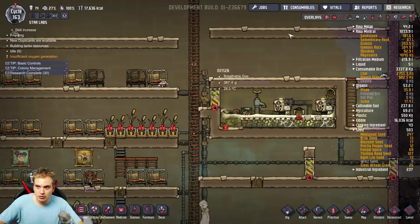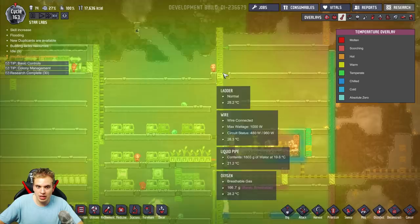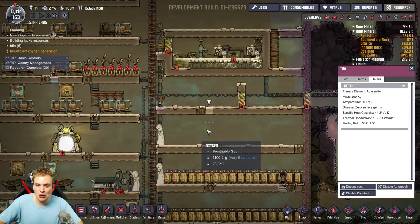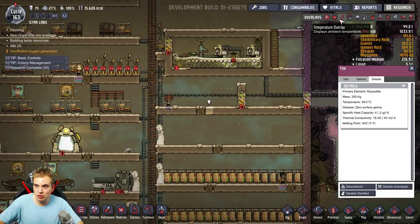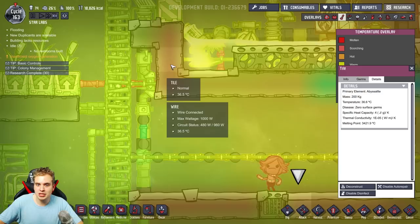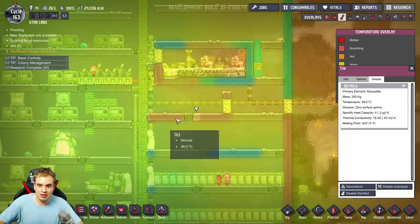Even though these are abyssalite tiles, it does let a little bit of heat out through this door. What I hate is that abyssalite tiles — as soon as you build them — they're gonna remain the same temperature all the time. It's a little bit annoying when you look at the temperature layout. The temperature of the tile depends on the temperature of the piece of abyssalite you dug out. They never change temperature because abyssalite has the lowest thermal conductivity, so basically they're stuck at this color forever.